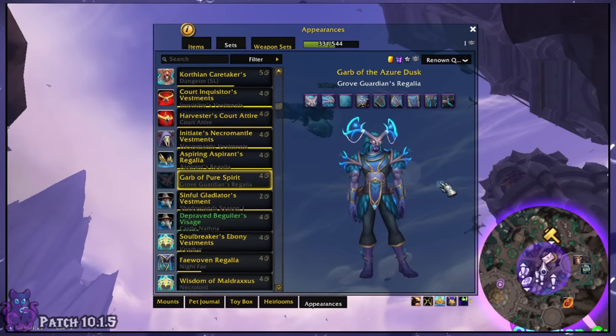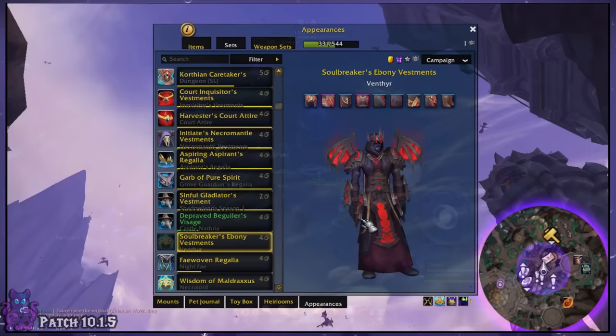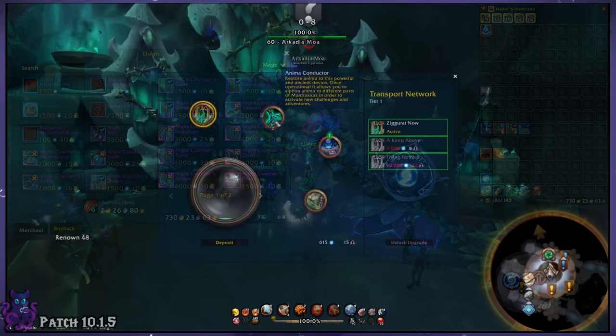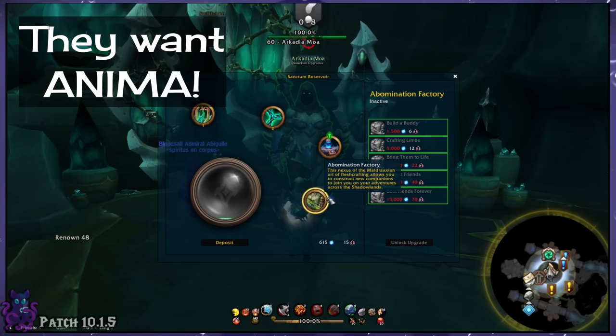Regardless of your opinion on the expansion as a whole, Shadowlands has an intense amount of collectibles — transmog, mounts, pets, and much more that come in a variety of epic styles. The main thing you'll notice once you begin collecting is that a large portion of these are connected to the Four Covenants. These are the main hub-like feature of the expansion, so it makes sense.